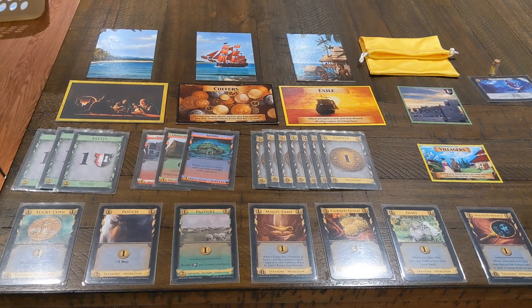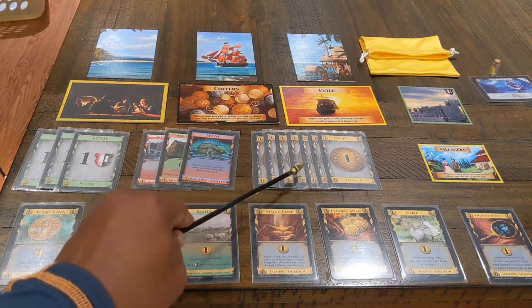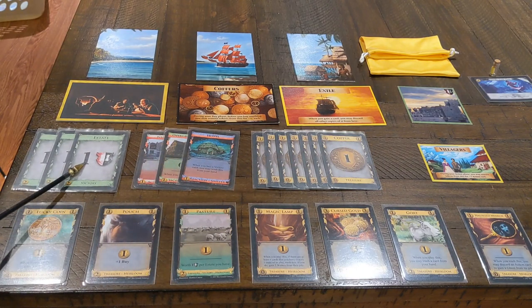Inside your player's bag you'll find every map possible, seven coppers, the shelters, three estates, and seven heirlooms.